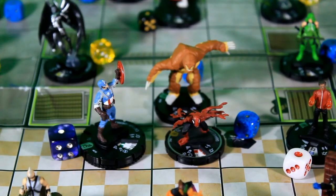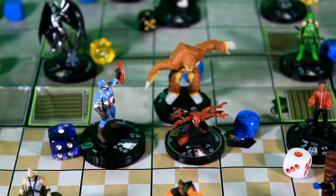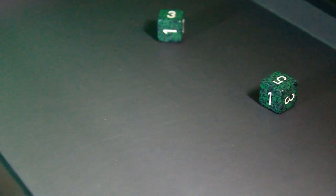The next character to go is Captain America. He also has Indomitable. Highest threat is Doppelganger, who has Combat Reflexes putting him at a 20 defense. Captain America has an 11 attack and does 2 damage, so he needs a 9 to hit. He rolls an 8 — that's going to miss.